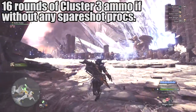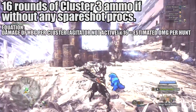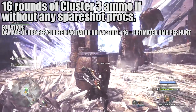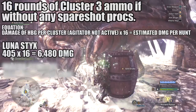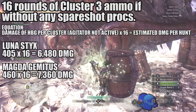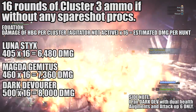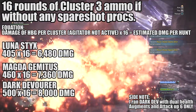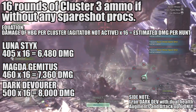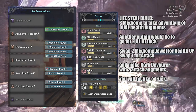Without any Spare Shot, you would be able to release around 16 rounds of cluster 3 ammo. To give a rough estimate of the damage, multiplying 16 by the damages we've seen: the Lunastra Styx would deal around 6480 damage, the Magdaros HBG would deal around 7360, while the Dark Devourer would deal around 8000 damage. The Dark Devourer's damage can still go up — when I was running the damage comparison test, I was running it with double health augments and no attack augment, so I only had Attack level 6. So for increased survivability, I go for a lifesteal build to take advantage of the 2 health augments I have with the Dark Devourer.